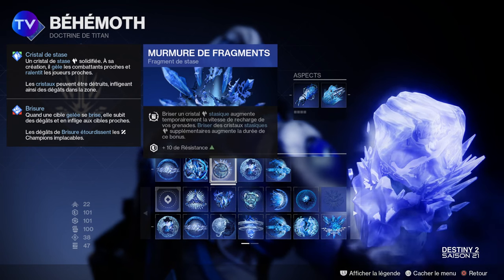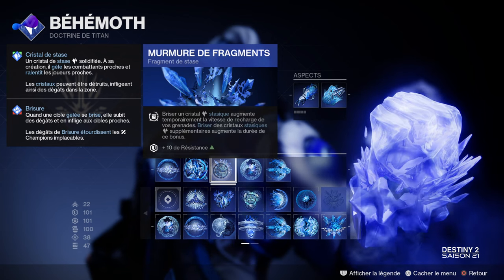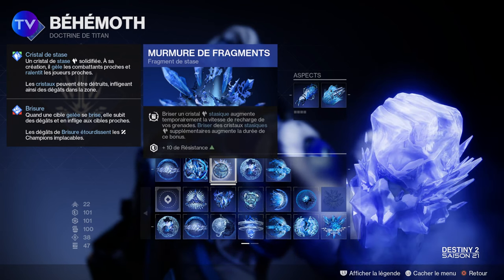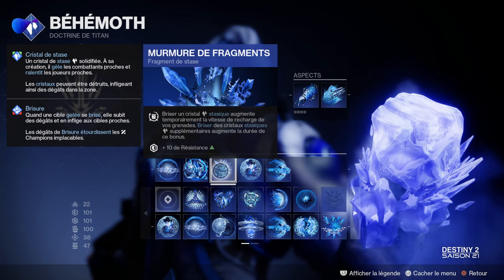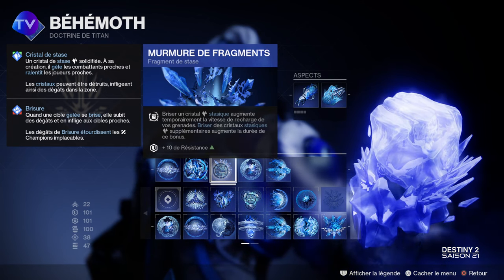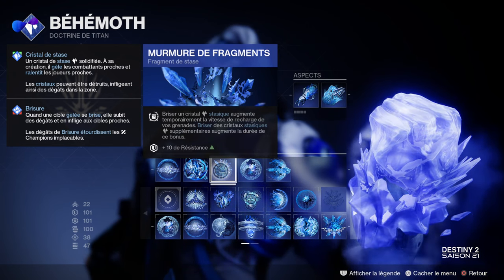Le Murmure du Tourment vous donne de l'énergie de grenade à chaque fois que des cibles vous infligent des dégâts. Le Murmure de Givre vous permet de récupérer un éclat de Stase et octroie une petite quantité de souris qui diminue au bout de 10 minutes, mais vous récupérez des éclats supplémentaires derrière et vous relancez le chrono — c'est plutôt pas mal. Le Murmure de Fragments : briser un cristal stasique va temporairement augmenter la vitesse de recharge de vos grenades — c'est vraiment très très fort.